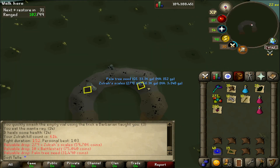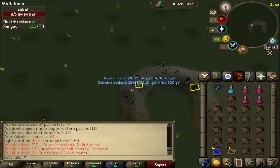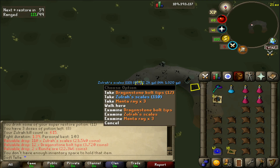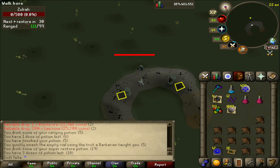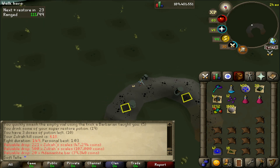Kill number 3: 165k, well above average. Kill number 4 — the fastest kill yet at 99 seconds, but also the worst loot. Number 7 — green text! Shame it's Zulrah scales, but that does put this to our best kill yet at 184k. Let's see if we can spoon a unique.